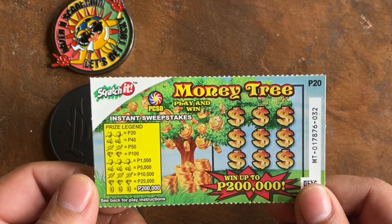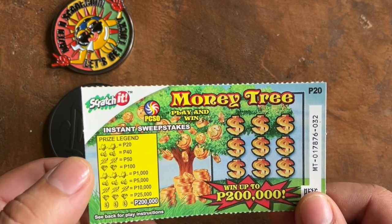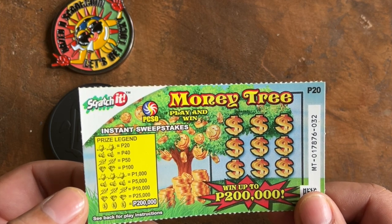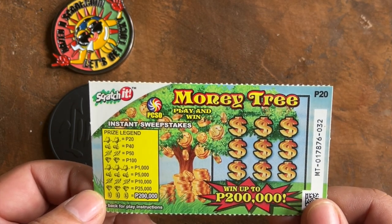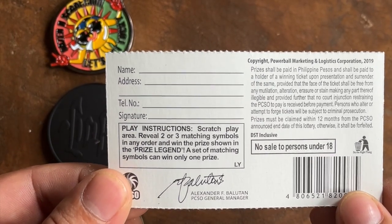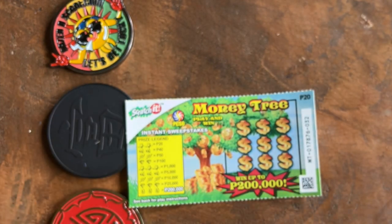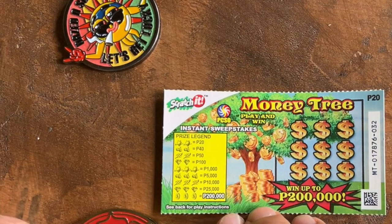So the money tree — you have the prize legend here on the side. That prize legend tells you that if you get two of each, you win a prize, or three of it to make it much more worth it. So how to play — instructions here in the back. Okay, we're good to go. So if we match two symbols of the same — owls, cherries, blossom, diamonds — win a prize. Here we go.